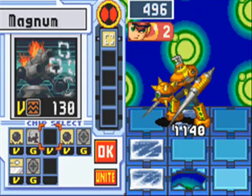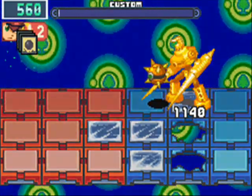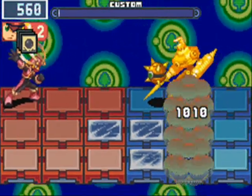I pretty much figured out how it's traveling. The way it's traveling is, by the time it makes it to the back row, it shoots up. So it's easy to dodge.